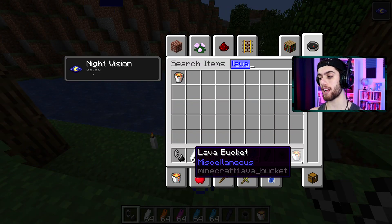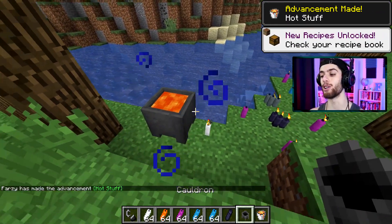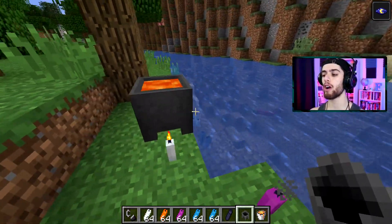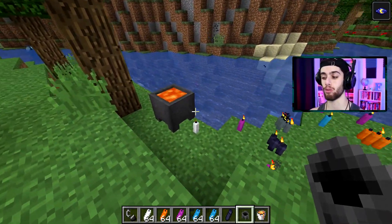A kind of new feature is you can put lava in a cauldron. That is really cool - that's gonna look great next to like a blacksmith shop or something along those lines.